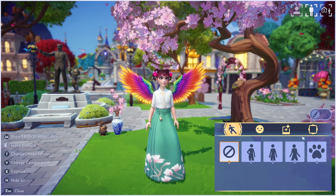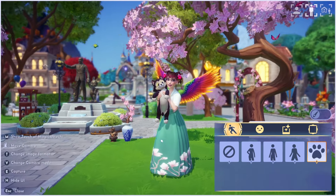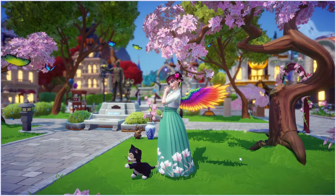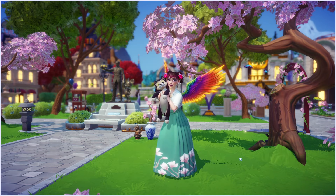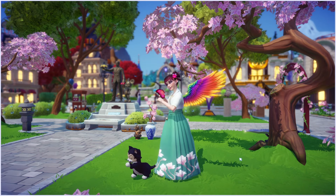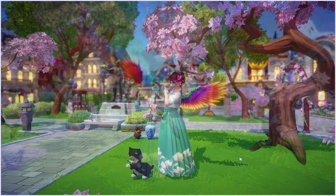We also got a new camera pose, but this actually requires the purchase of the premium item Figaro. If you bought Figaro as a companion, he comes with a new camera pose that is just absolutely adorable. You can actually take a few different types of pictures depending on where you capture it during the animation. This has got to be one of my absolute favorites.